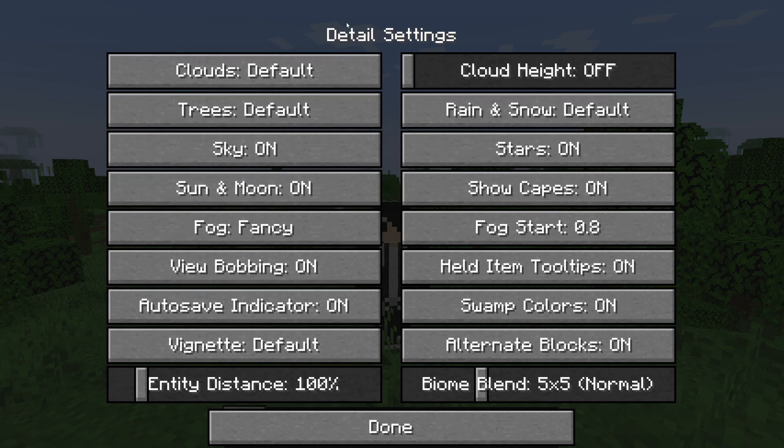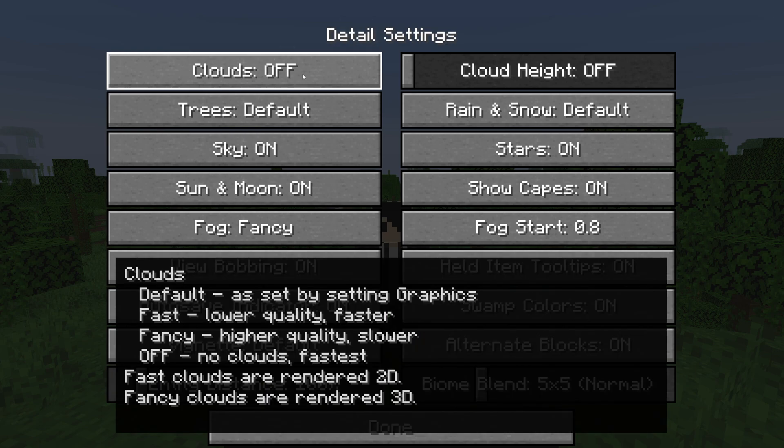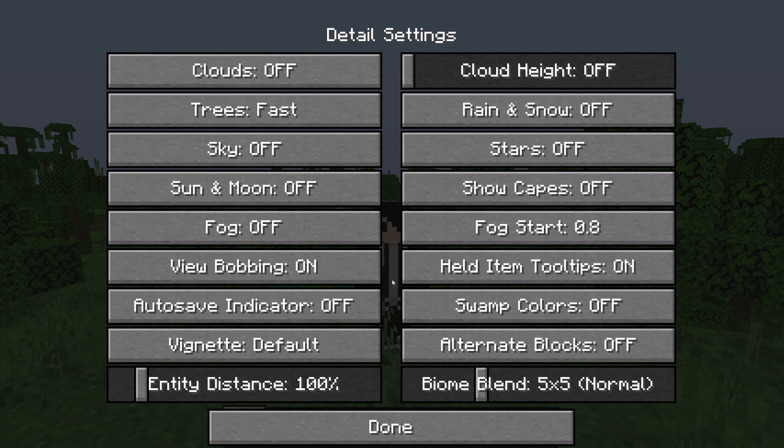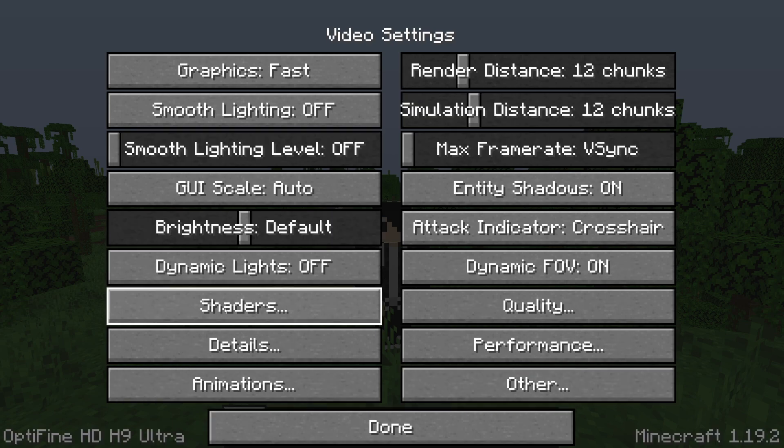Now let's get into Details. I recommend basically all of these being Off. For Clouds, you can click through the options — Fast, Fancy, or Off — I recommend either Off or Fast. As I said, I recommend these all being Off or Fast, but if there's something you really like the look of, have it on Fast or even Fancy if it's important to you, because at the end of the day you've got to enjoy looking at the game.